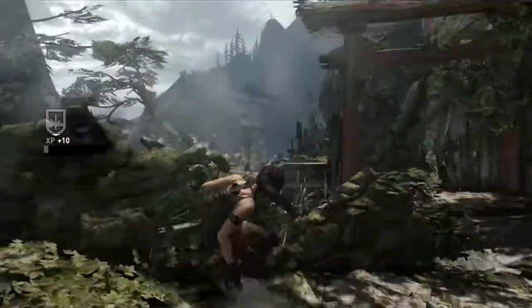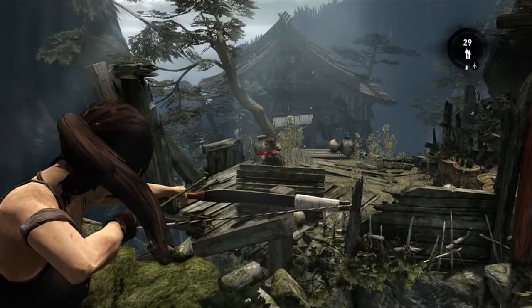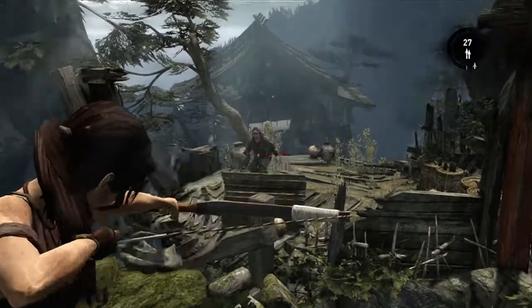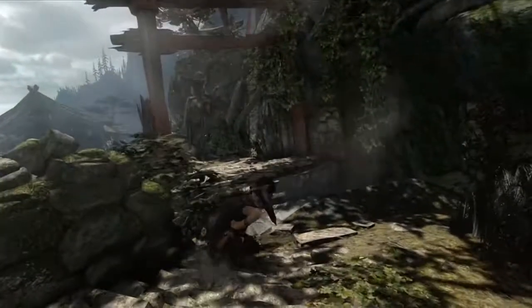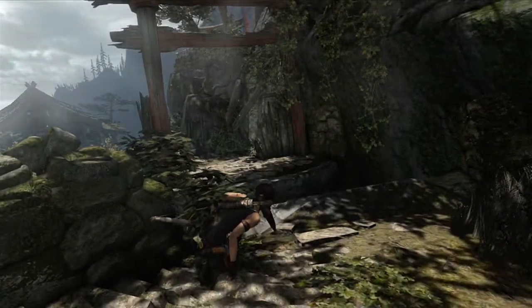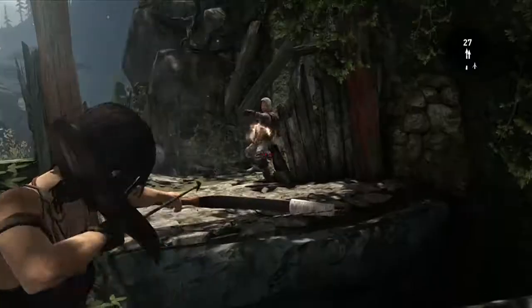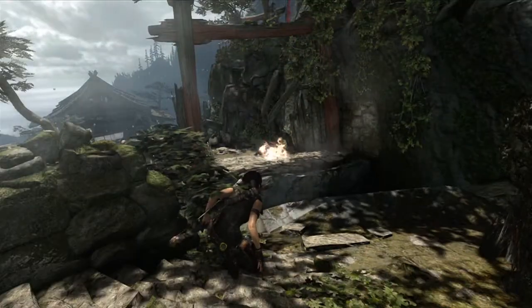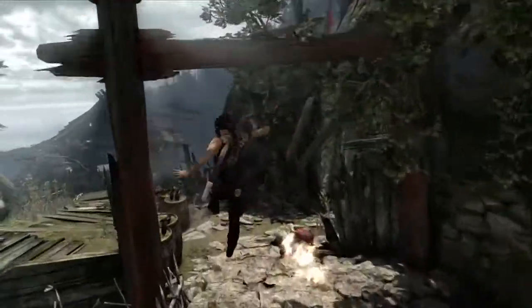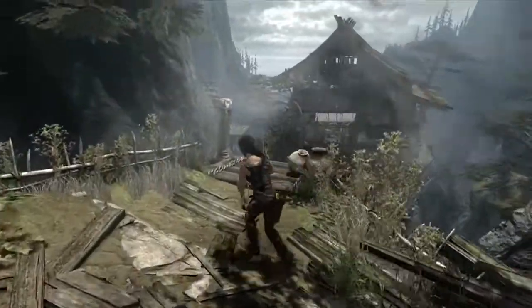But most importantly, she can sort of use brains as she approaches the situation. She'll take out one guy. We can see that the enemies are reacting — they're creating cover for themselves, reacting to her. Another guy is trying to flush her out of cover with Molotovs. This is just an example where we really try to make the AI adapt to the situation, but also promote movement from the player, so that they're not just stuck behind cover playing pop-and-shoot cover games.